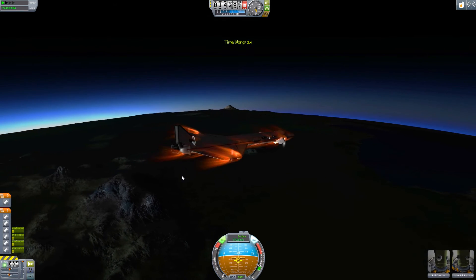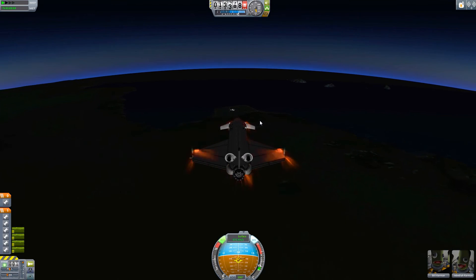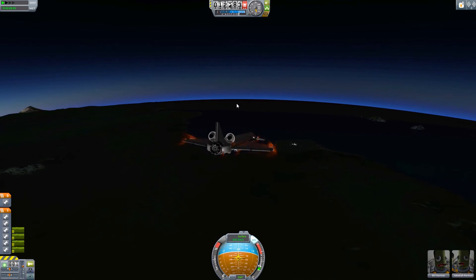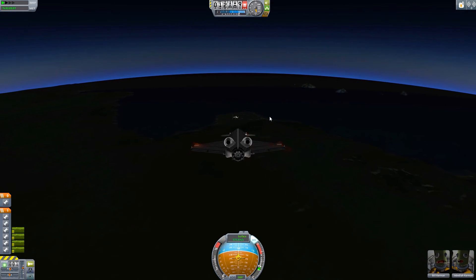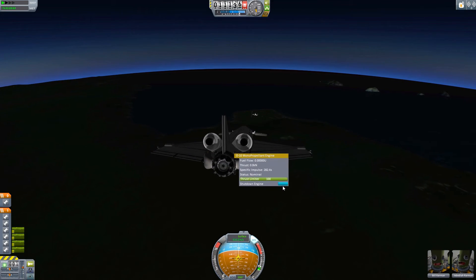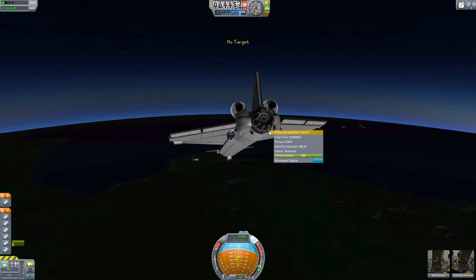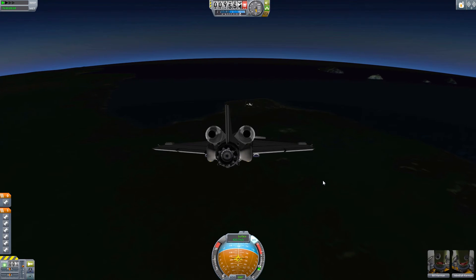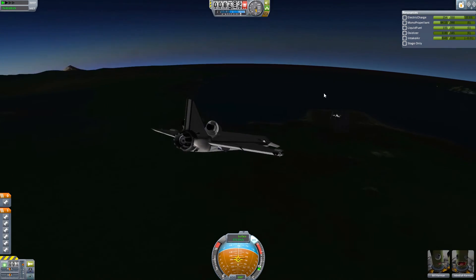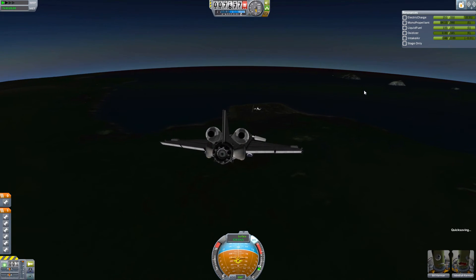We're at 13 kilometers up now and pretty much through re-entry, slowed down quite a lot. We came in at a couple of kilometers per second, so it's incredible how much speed you can bleed off with atmosphere. A pro tip: if you're going to other planets or even coming back from other planets, don't make a burn when you get there — use the atmosphere. Whether you use a calculator or not, it's so much more efficient to use the atmosphere to slow you down.